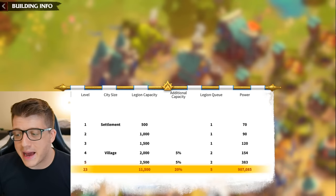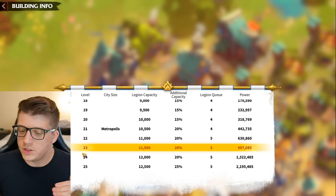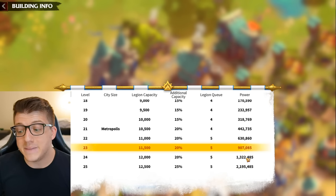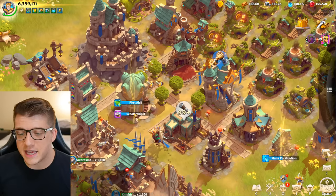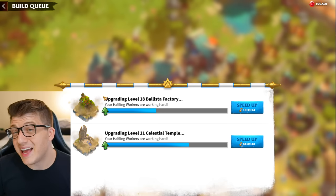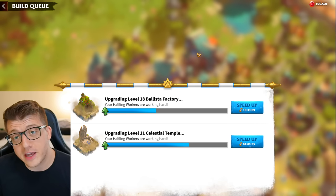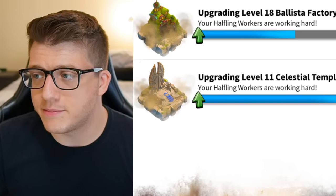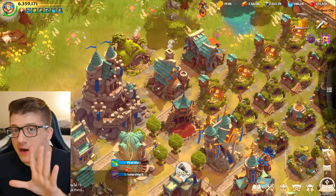Building upgrades are one of the number one ways you gain power in the game. For example, upgrading your city hall from level 23 to 24 brings power from 907,000 to 1.3 million. The numbers are small at first but grow very quickly. The same applies to research. You can also unlock the second builder queue permanently for a $5 bundle. It's actually pretty easy to get 5,000 gems at the start of the game through the many early quests.